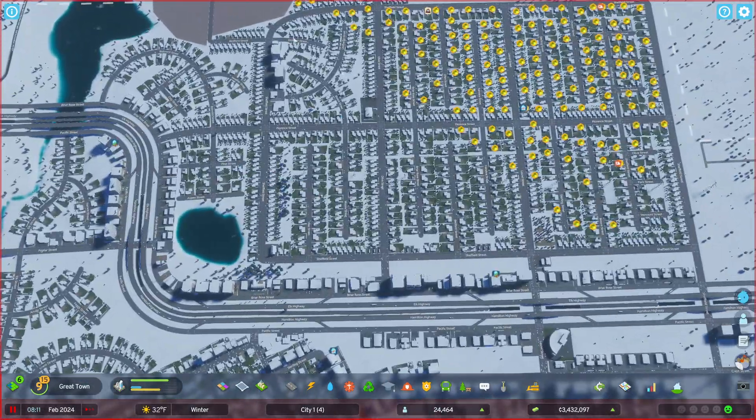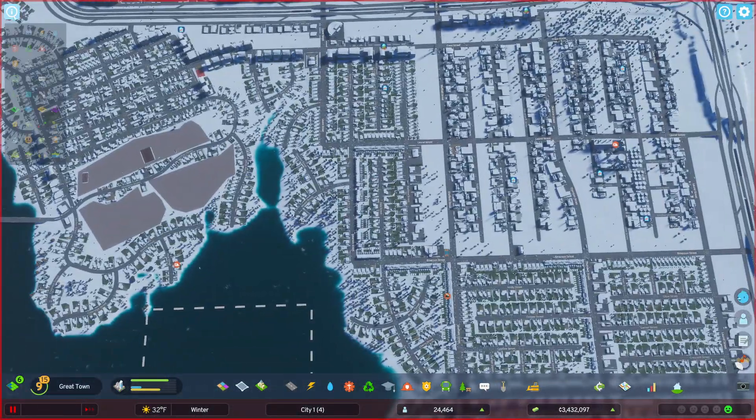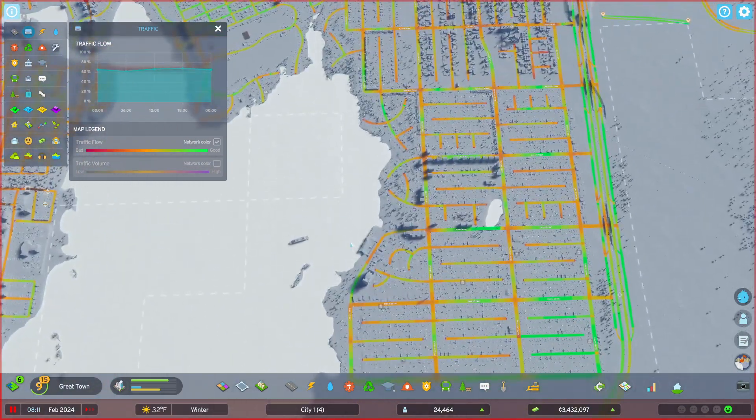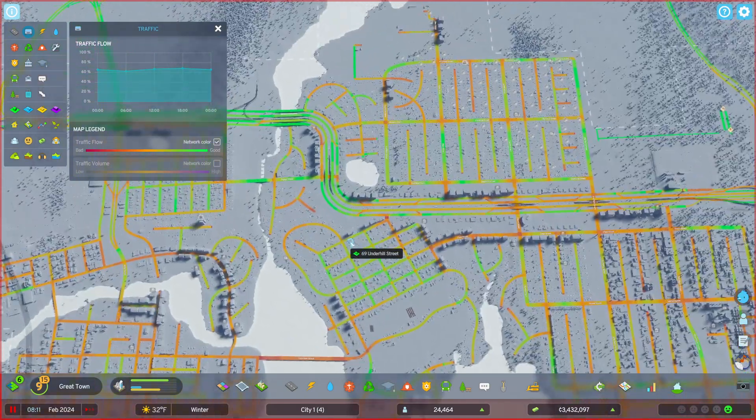There's the block format, and then more of the block format, a little bit more of the block format, and then kind of a mixture of some more curvy, organic roads. If I go into this mode right here, you can see the block format in a little bit better detail — a little bit more of the road structure in greater detail.